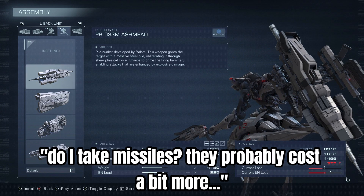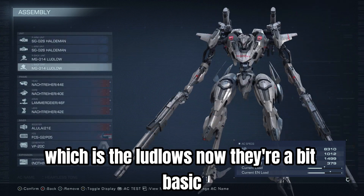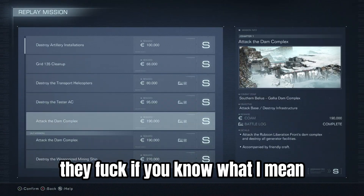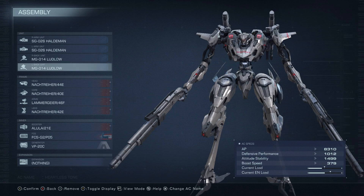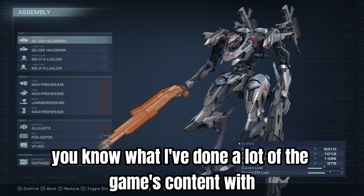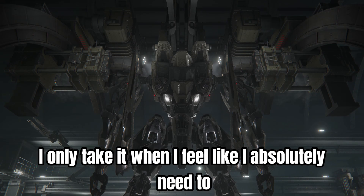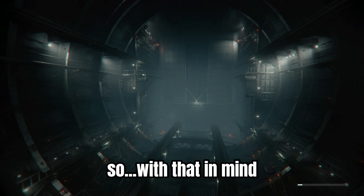I'm thinking about whether to take missiles — they probably cost a bit more — so I'll go back to one of my favorite weapons in the game, the Ludlows. They're a bit basic, you get them right from the start of the game, but they get the job done. So I'm going back to destroy the transport helicopters. This build is one I've done a lot of the game's content with, and I only take an expansion when I feel like I absolutely need to — a lesson I learned from the final boss.